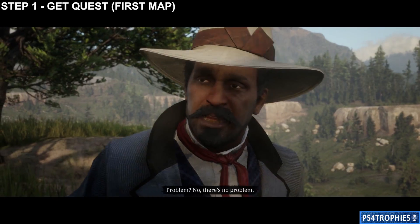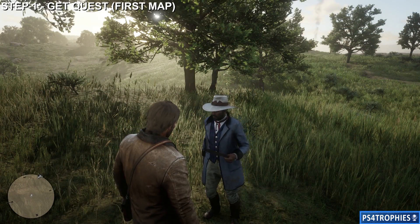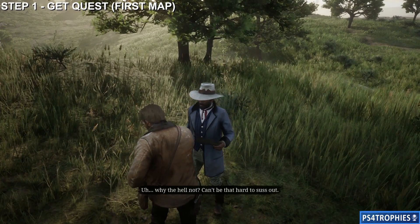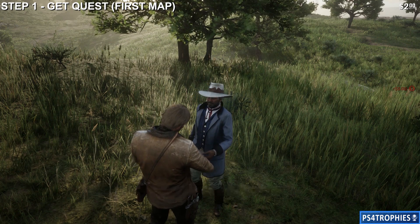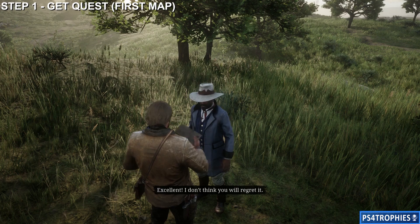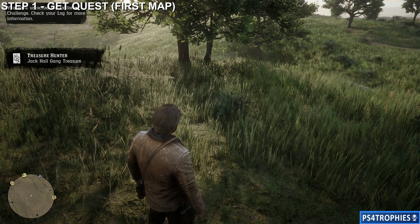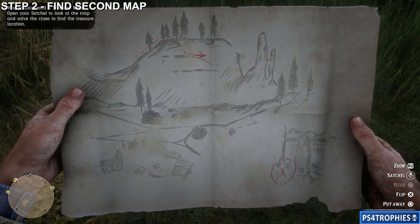You can do this pretty early in Chapter 2. The treasure is worth a thousand dollars in gold if you sell it at a fence — I'm not entirely sure if the fence is available in Chapter 2 or Chapter 3. You're going to talk to this guy, it'll be a couple minute conversation, and you can buy a map from him for $5. If he's not there or you kill him, you can purchase the map later from a fence.